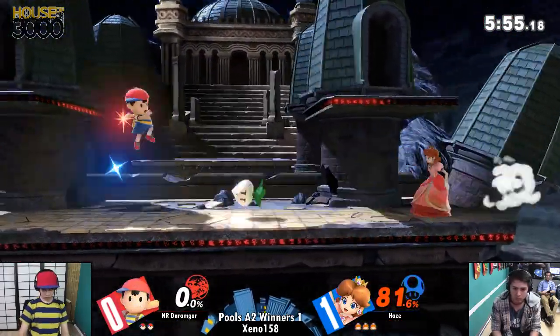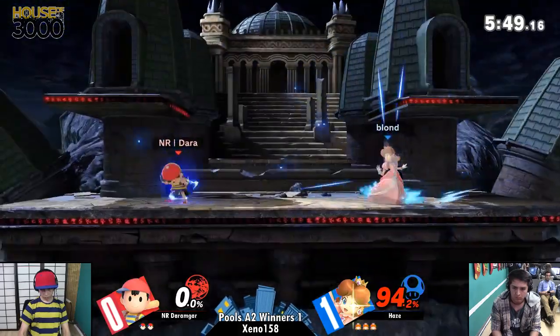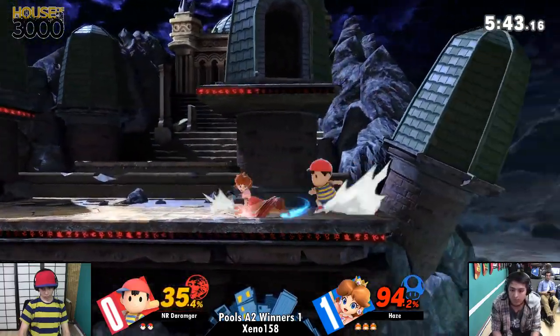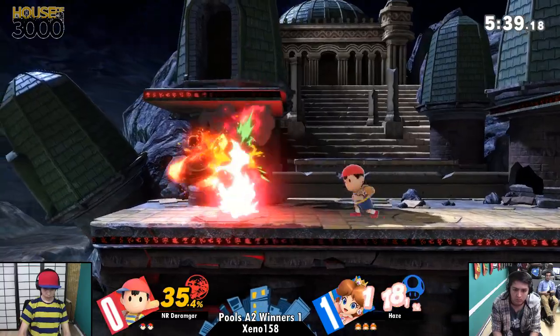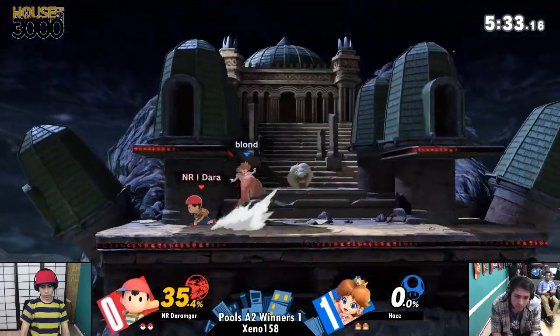I do like the option to directly air dodge up, because I definitely don't think that Haze was expecting it, but he definitely did cover that. Backyard grab — gonna be some damage here. 35%, yeah that's solid. I mean, Peach is going to get a little bit more than that usually, but that's still good damage. Yeah, that back air is an aerial smash attack in this game — that move is hecka strong.